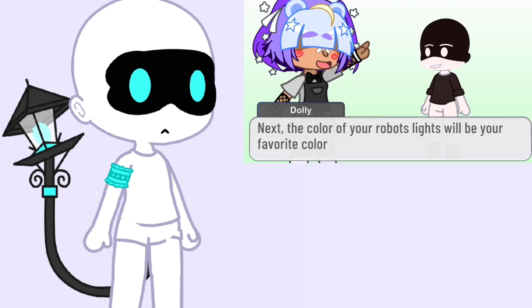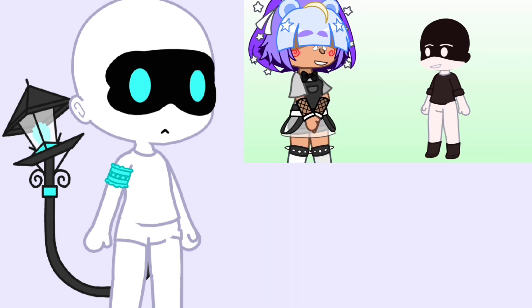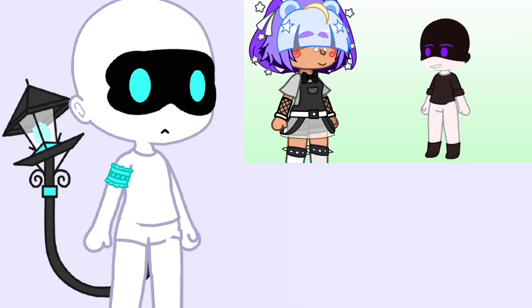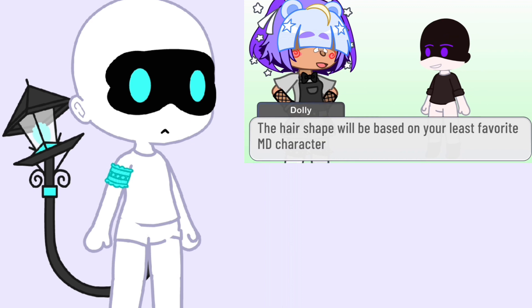Next, the color of your robot's lights will be your favorite color — which is basically just the eyes. If you're making a murder drone, that would also include the tail. The hair shape will be based on your least favorite Murder Drones character. I dislike Jay, so I will create Jay's hairstyle.